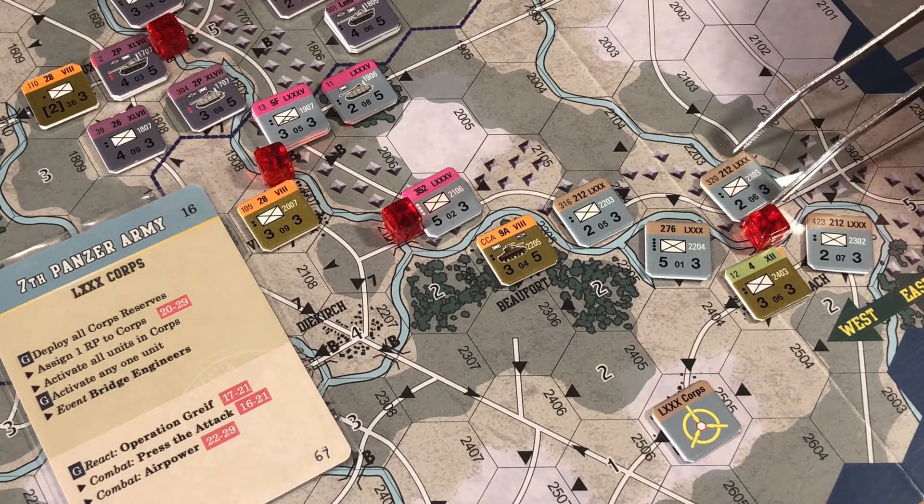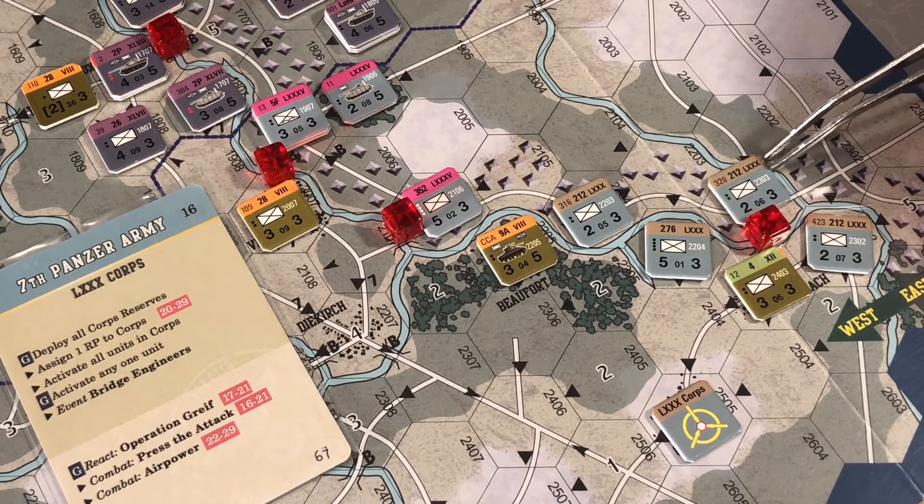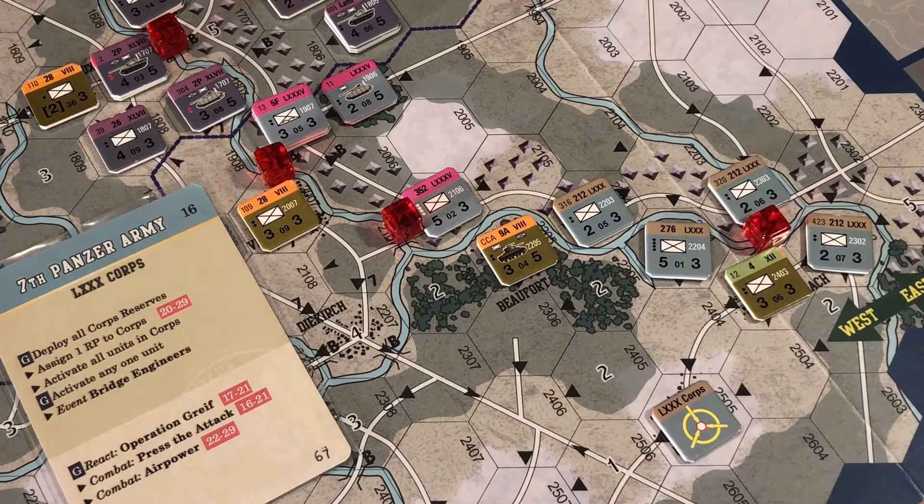Now we've got seven strength already across the river, also supported by another two strength which would be halved across the river. So now we're going to check for attack determination again.